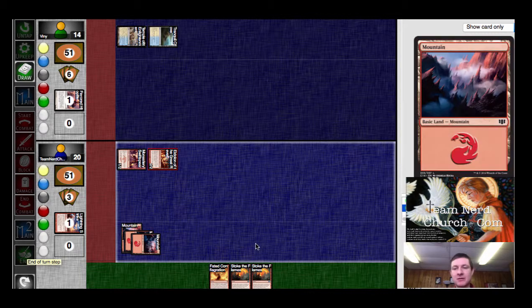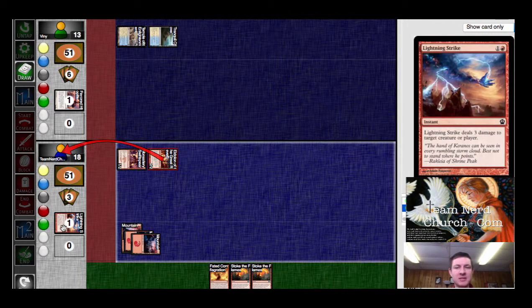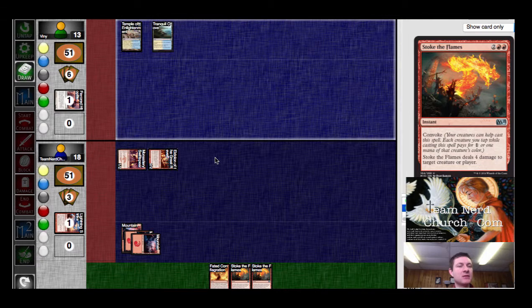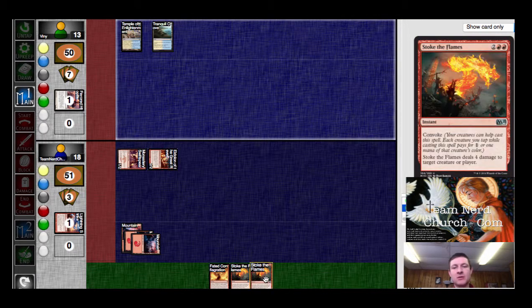So get him for four. He's still got to take one more from the Swift Spear because I played the Lightning Strike. There we go. He's at 13. I do have eight points of burn in my hand, so he's at a virtual five. So if I swing through, I can get him for four with the creatures on top of the Stoke the Flames.